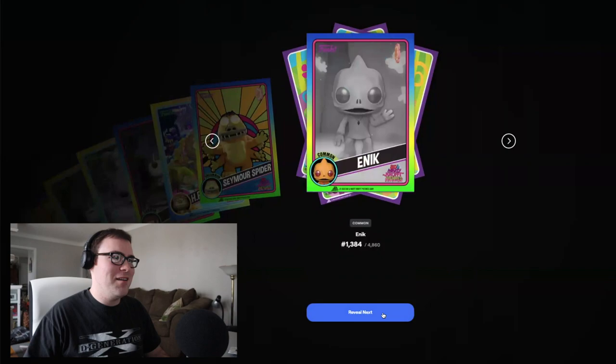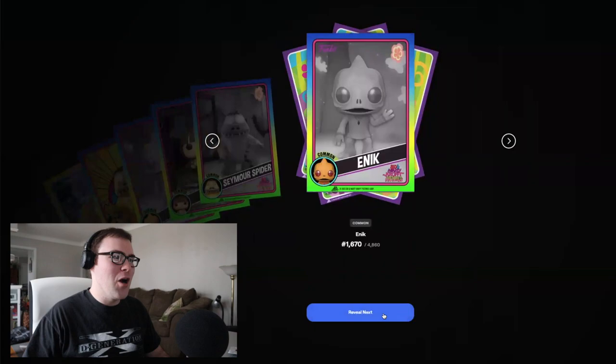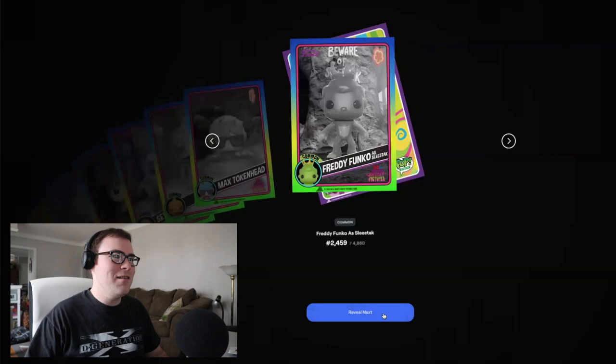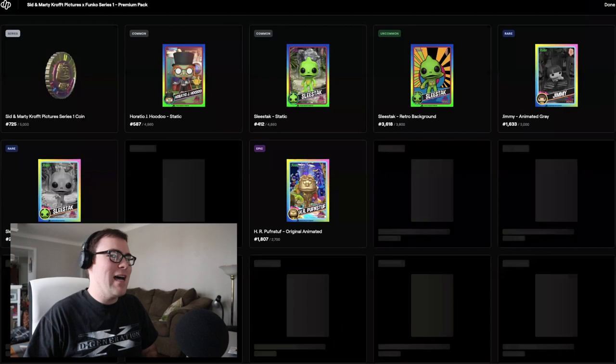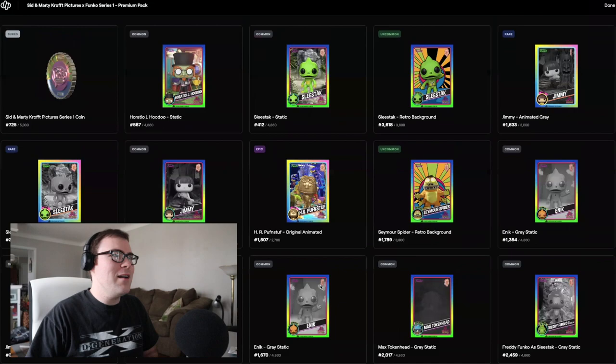Common Enik. Common Jimmy. Common Seymour Spider. Common of the same character again. Common Max Token Head. A common Freddy Funko Sleestack. And the last card — Common Sleestack. That wasn't entirely the greatest set of cards, but the best thing was that one epic and some of the rares, plus the series coin. It's pretty cool to always get a series coin. Not too bad of a set of cards.